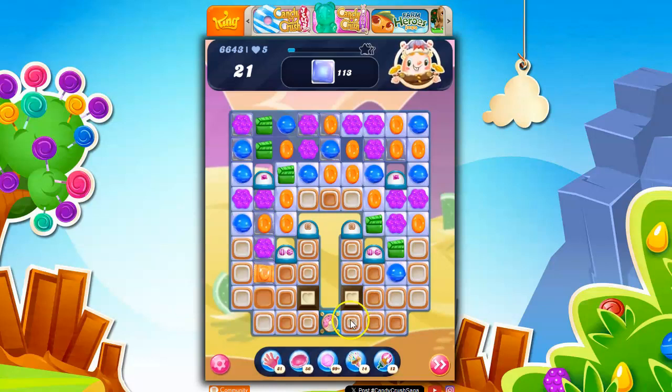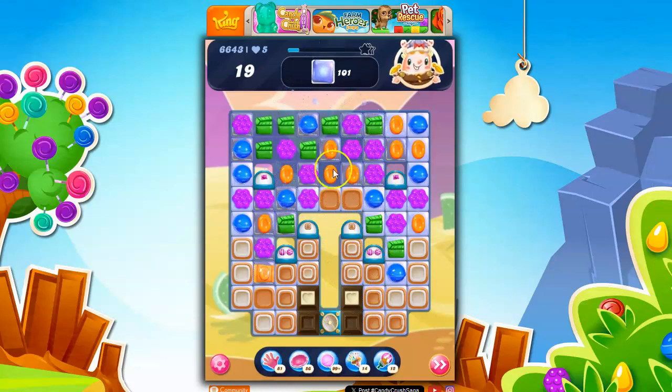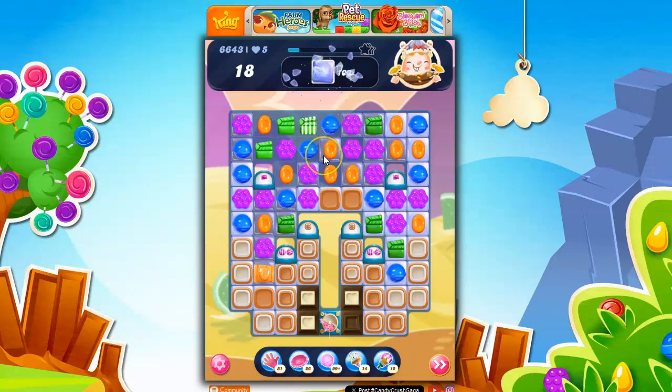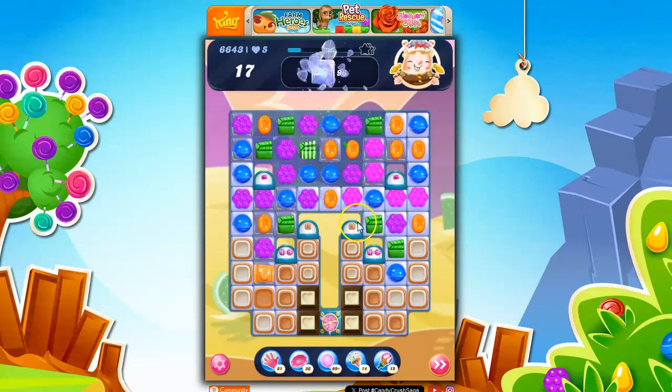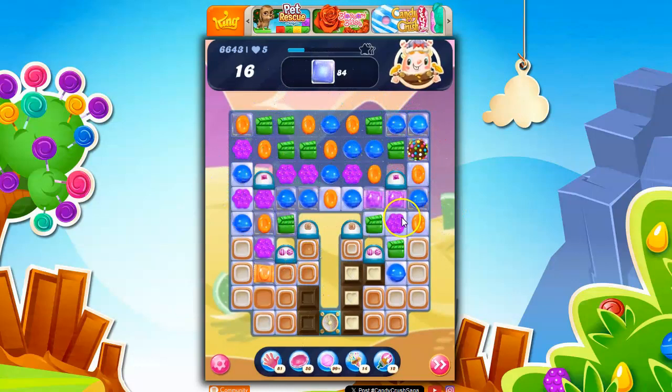One, two, three, four. I think it's only four layers here. But since we have dispensers, we could get thicker stuff. I'm okay with that chocolate growing at me. I'm going to determine that that isn't the biggest issue on this board.